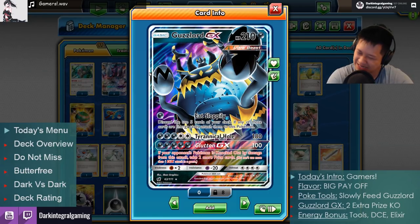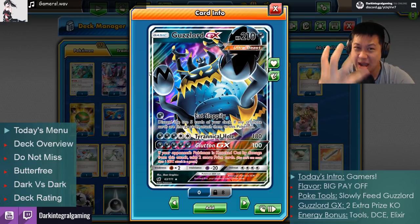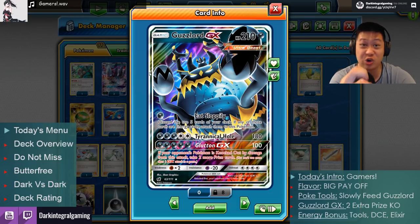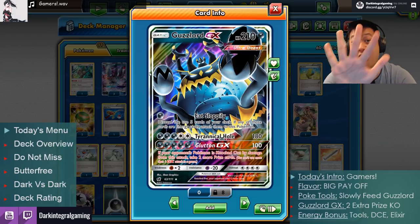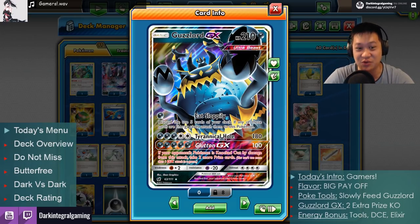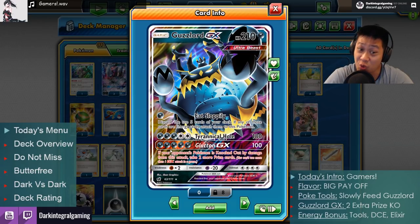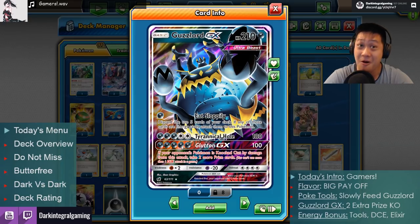Guzzlord GX, let me tell you a story. Guzzlord is a seal — a very powerful ancient demon — that will grant you great power if you can break all 5 of the seals. You can cheat one of the seals with double colorless energy. But you'll get a huge reward if you can break the 5th seal with all darkness energies.